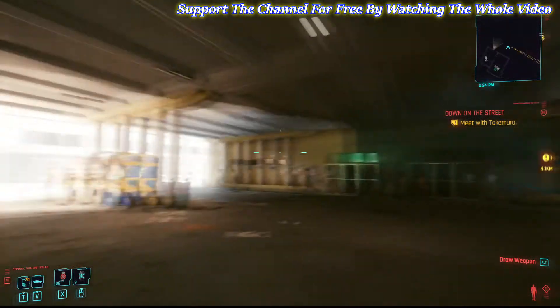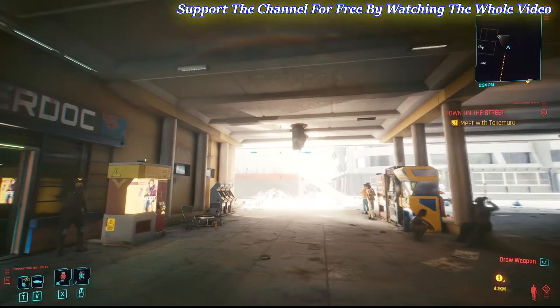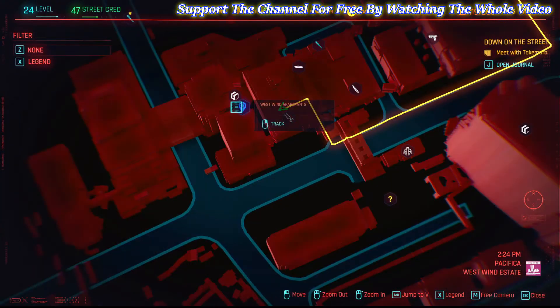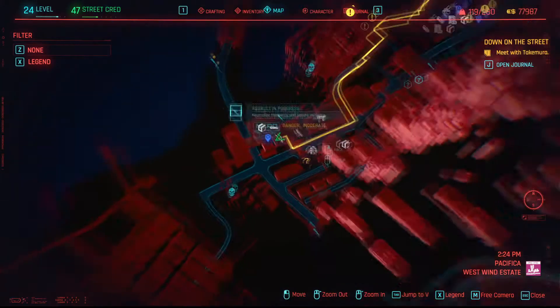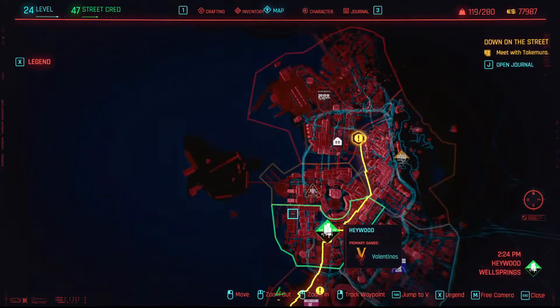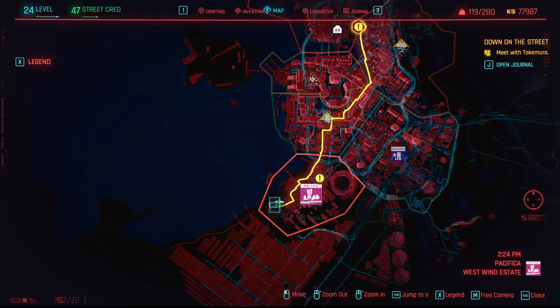Hello punks, I'm gonna show you where to get some legendary frontal cortex cyberware. This is where I am on the map at West Wind Apartments fast travel in Pacifica.